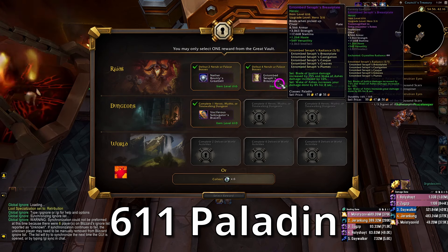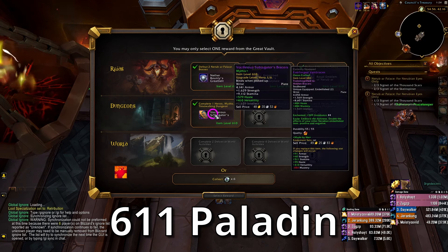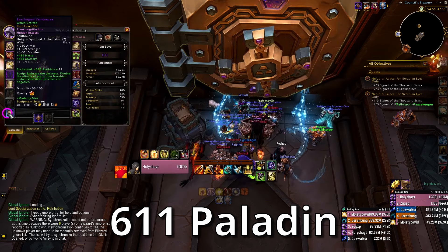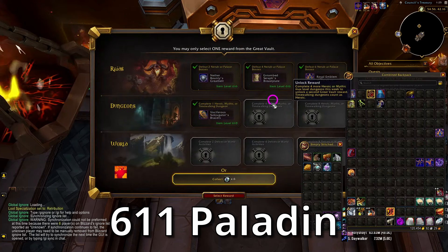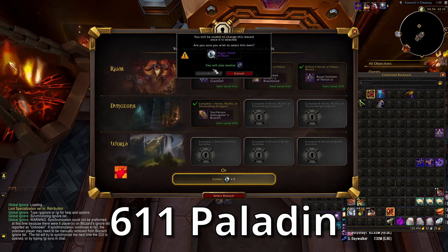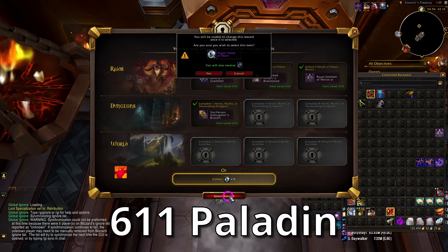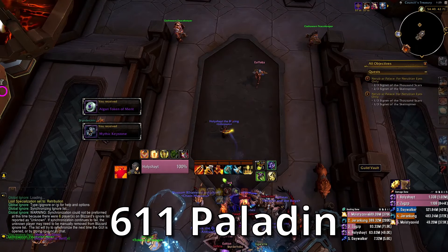I see a leech belt, a chest I don't care about, another piece I don't care about. It looks like it's sockets — probably could have put that on my crafted item. Or I could take a leech belt, but honestly I don't care. I'll just take sockets. Alright, next.